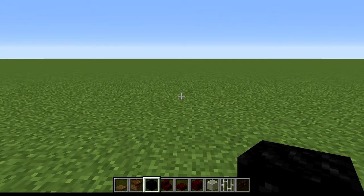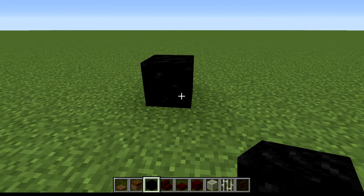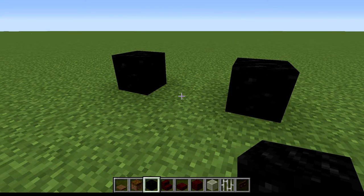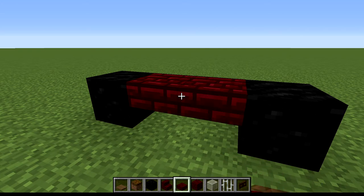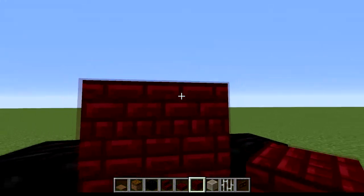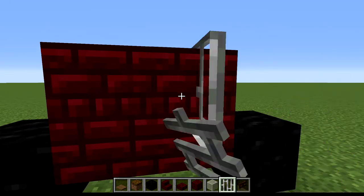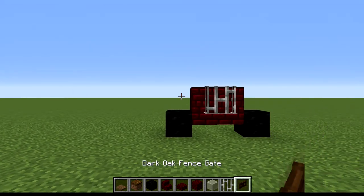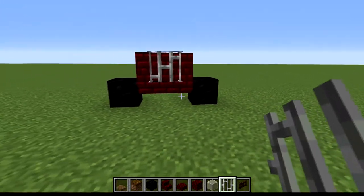To start this build, place down your blocks of coal with two spaces in between. Then come through with your red nether brick slabs and place them on top like that, then the bricks on top. Then go ahead with your iron bars and place them like so.